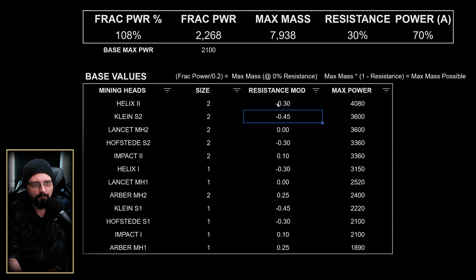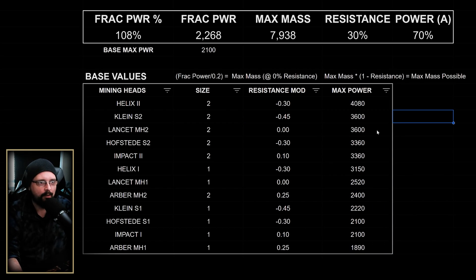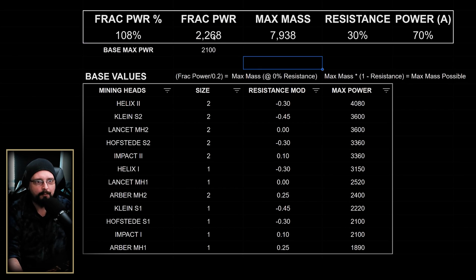Down here I have all the laser heads, their resistance modification for reference, and their base max power, which is what we use in the calculation. To get the actual fracture power, we take the base max power and multiply it by the in-game percentage — in this case 108 — and that gives us our actual fracture power.